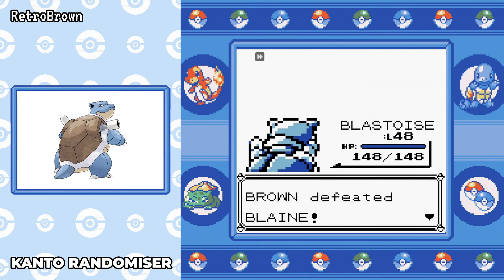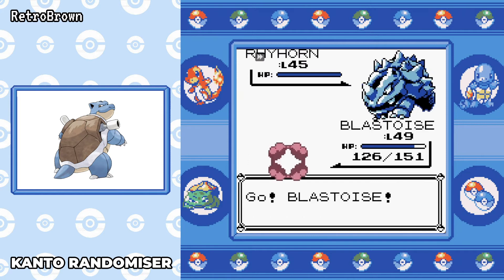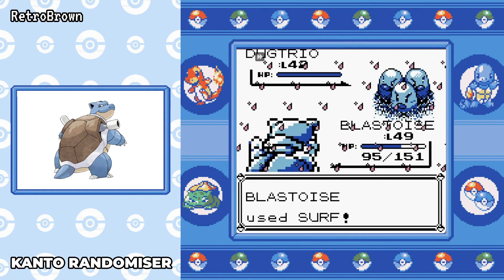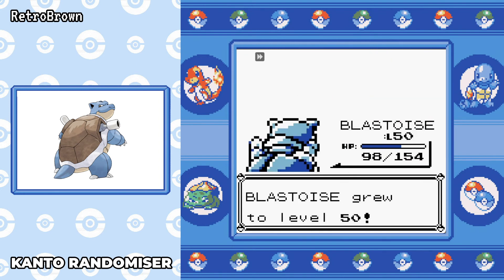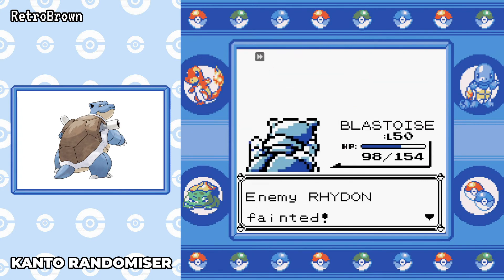We're straight off to Giovanni. Considering how easy he's been in this run with Blastoise, I've got no doubt this is going to be easy — I didn't even heal after the trainers in the gym. The biggest worry was the Dugtrio doing a lot of damage, putting me on 95 HP even though it outspeeded. Surf takes out Nidoqueen and we hit level 50. Surf takes out the second Nidoqueen, and Surf takes out Rhydon. Easy battle.